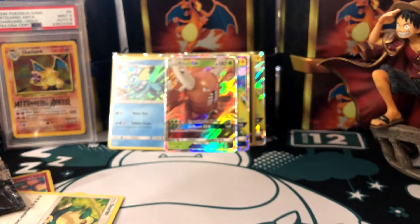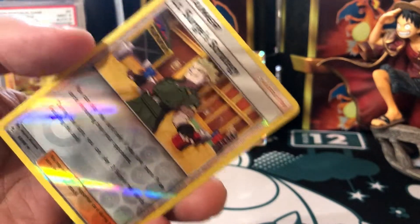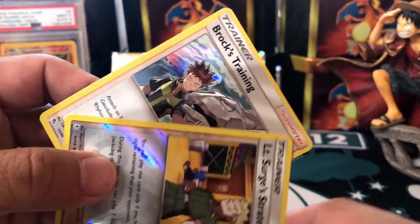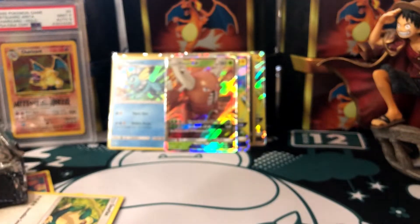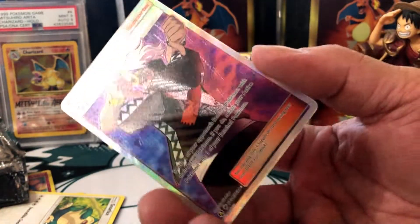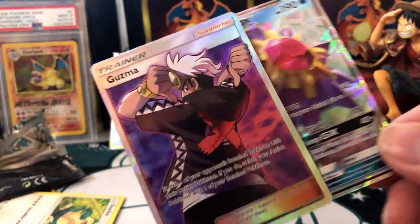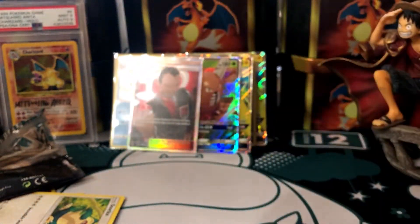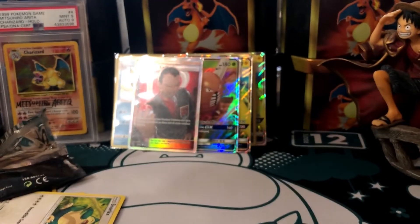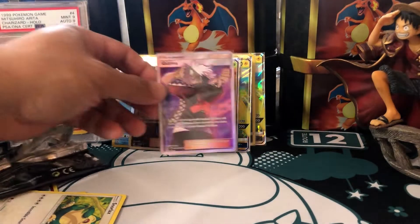Last pack magic on this set — shiny Charizard? Nope, but can we get a hollow? Okay, we got a hollow. Family safe channel, you guys. Oh — Guzma! Guzma for the Los Angeles Lakers, double-double! That Starmie is chasing my brother like crazy — his third one. That's what I wasn't happy about. My brother's first two tins — that freaking Starmie is always following him.